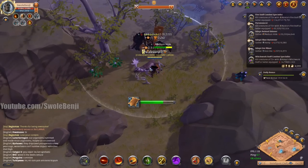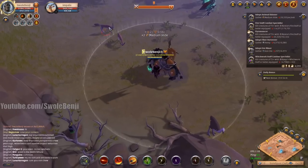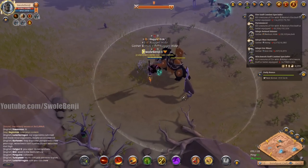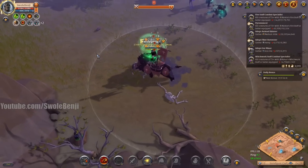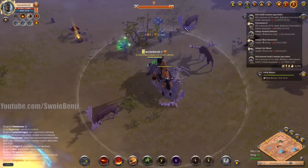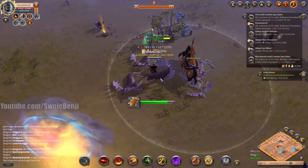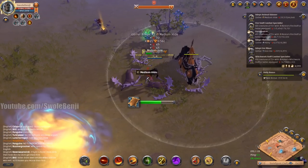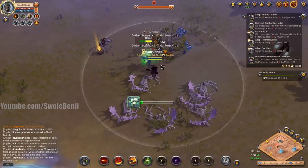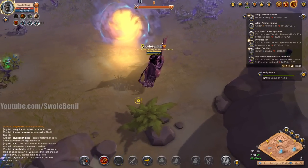A faction-flagged player rarely overly commits to attacking a gatherer. Even if they did, I can skin an animal faster than they can dismount and get their cooldown. If I'm skinning and an enemy player dismounts on me, they get 5 seconds — I just mount up and run away. The boar is quite a beefy boy. I saw an item drop but I'm not going to grab it since it's near a mob.